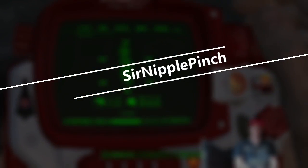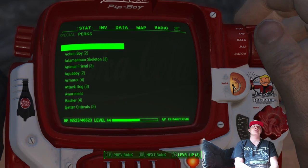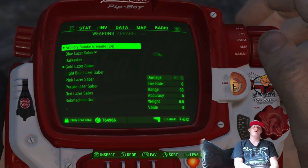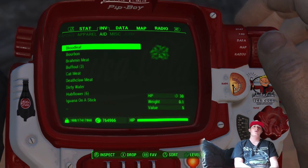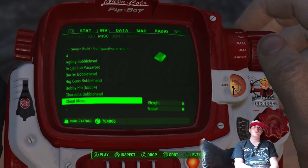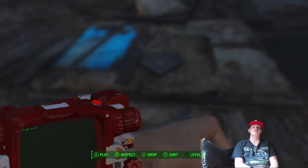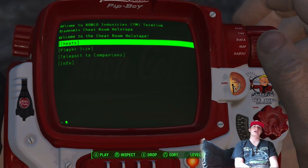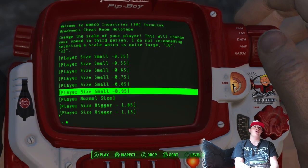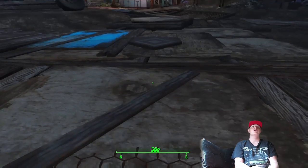Welcome to some more Fallout 4, doing another mod showcase. This one is called the Cheat Room. What it does is it spawns you to a room where you have a lot of stuff, and you can also change your size.